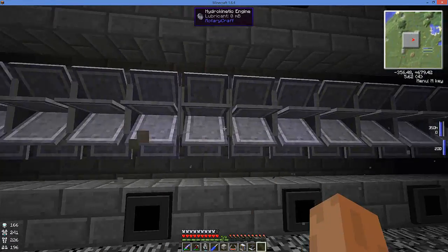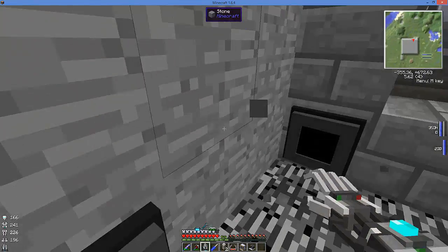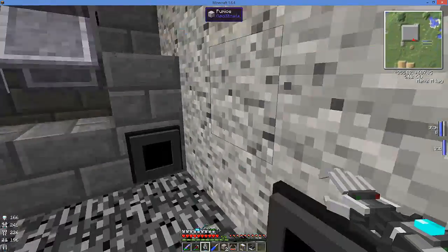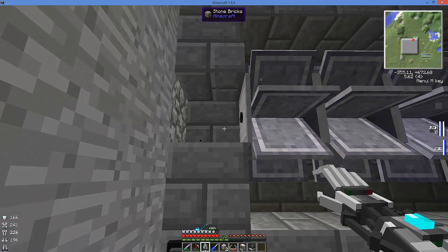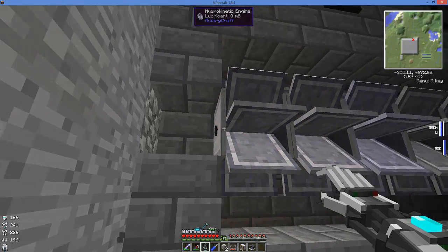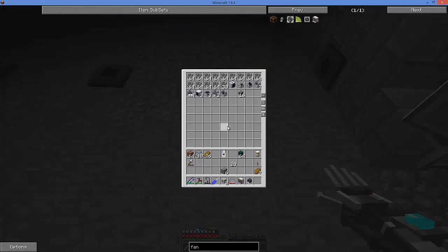These 14 hydrokinetic engines take about 1,020 HSLA steel to make, so they are quite intensive as far as materials, which is why I try and make sure I get the most bang for my buck and have my water dropping plenty high to get as much efficiency as I can. The good thing is it's a water drop, so once you've got the water set up you've got the power. Really all you have to do after that is make sure they're fed with lubricant so they don't start sparking, losing power, taking damage, and eventually breaking.